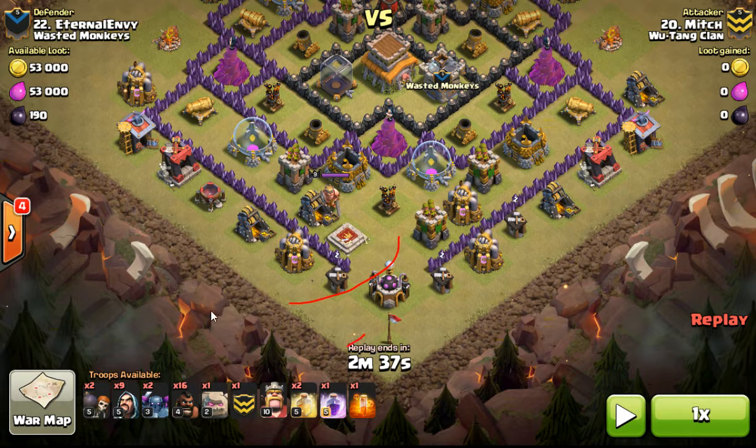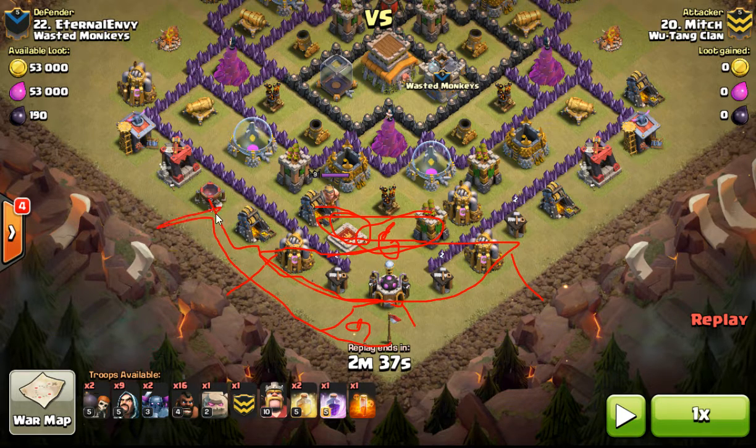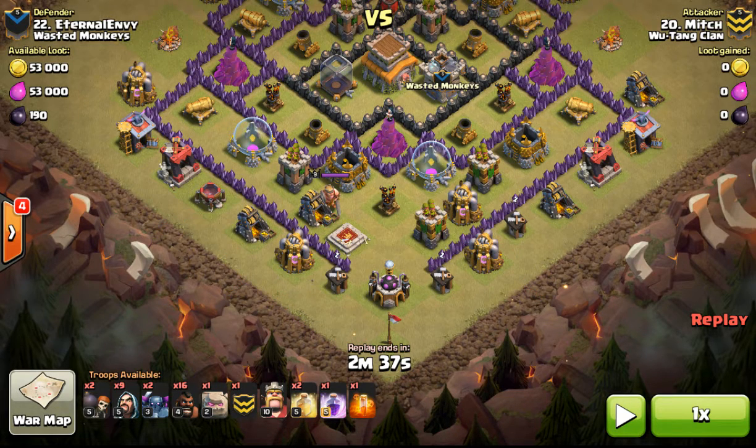He brings his golem in, then breaks the funnel once troops or defenses start firing. Always remember to break that funnel deep. When setting your funnel up, if your golem is down taking fire, don't put wizards on the outside first — they'll kill the edge buildings and march outward. Leave an anchor point inside, set a wizard to cut your funnel out here and out here, then work your way inside. Funnel in, not funnel out — a mistake I see a lot.